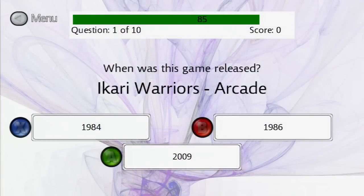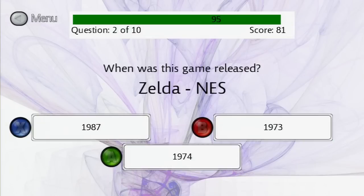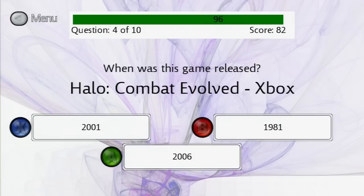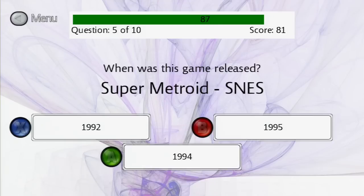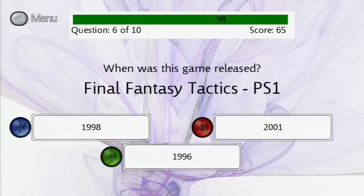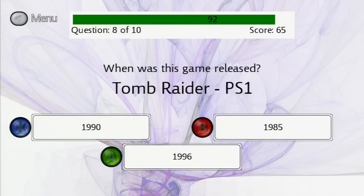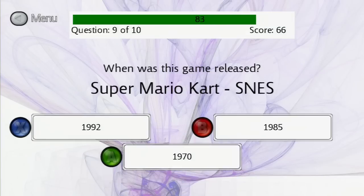When was Ikari Warriors released in the arcade? When was Zelda on NES released? When was Ocarina of Time on N64 released? Kind of see a pattern to the questions. When was Halo on Xbox released? At least as far as the video game questions go, that one was later on in the system's lifespan. Final Fantasy Tactics on PS1. It just kind of follows this pattern — it asks you years of when games came out, and the difficulty of the question really depends on how far apart the years are.